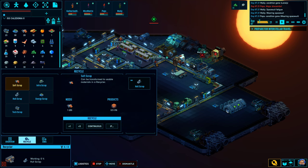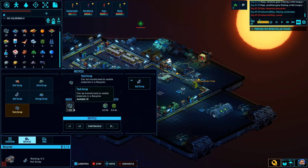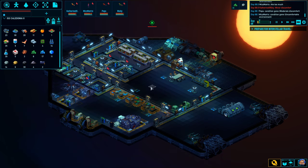I think we are working on hull scrap currently. Good. Let's get rid of the scrap. We have plenty of tech scrap as well, which is good, and energy scrap. So we have lots of scrap that needs to be recycled. The infra and soft scrap are the least prioritized ones of those.